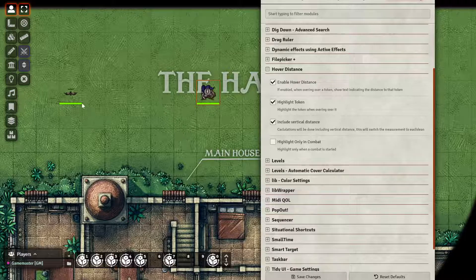So let's see what it does. If we select the token and hover over this guy, as you can see we have the blue effect on the bottom of the token to highlight the grid — that's the highlight token option. And on top of the token, we have the distance that we are from the token.